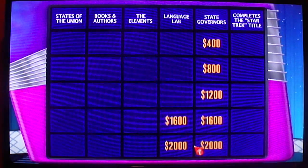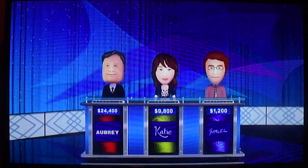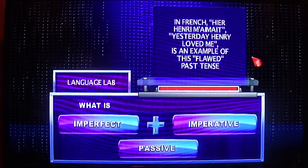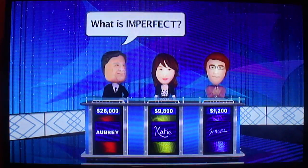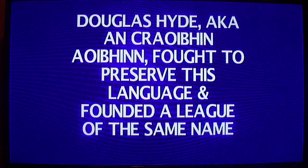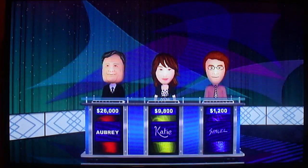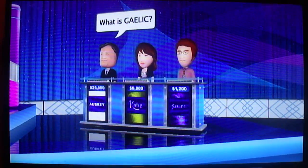Language Lab for $1,600. In French, 'Hier Henri m'aimait' — 'Yesterday Henry loved me' — is an example of this flawed past tense. Let's hear it, Player 1. What is imperfect? Right. Language Lab for $2,000. Douglas Hyde, also known as An Craoibhín Aoibhinn, fought to preserve this language and founded a league of the same name. Yes, Player 1. What is Gaelic? Yes. Alright.